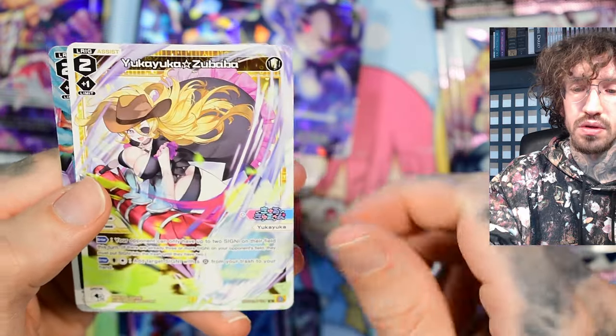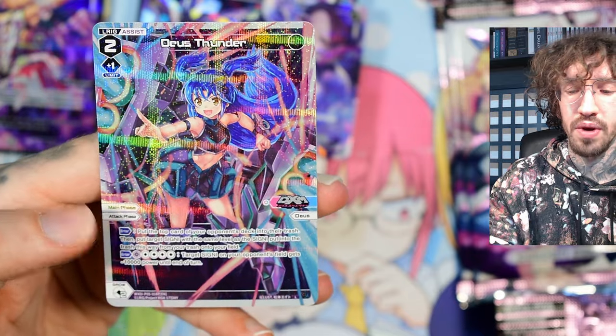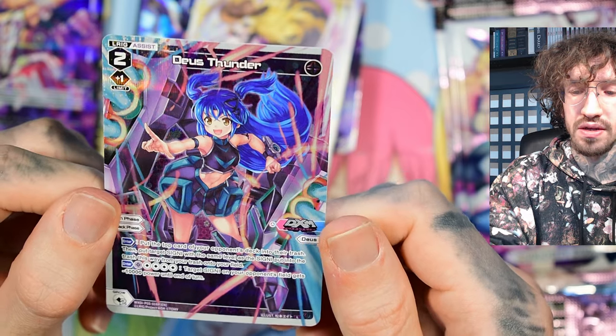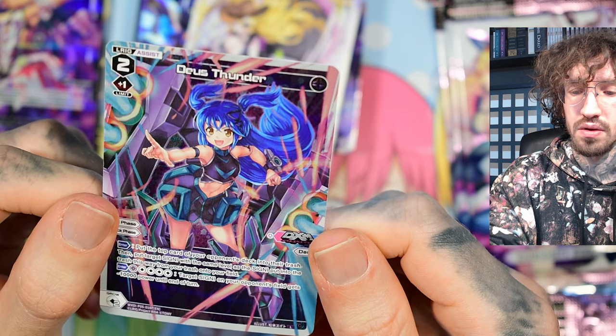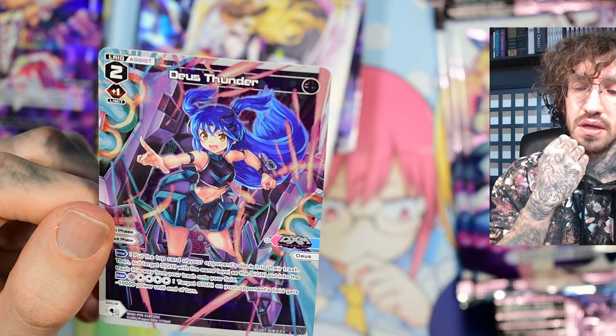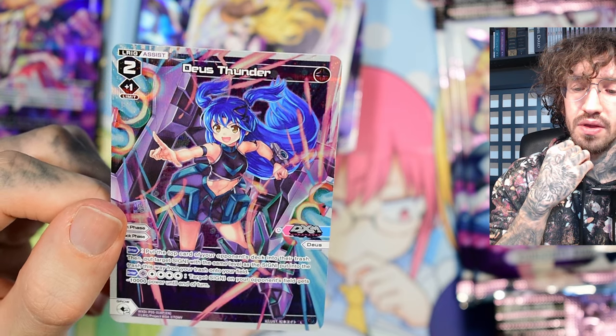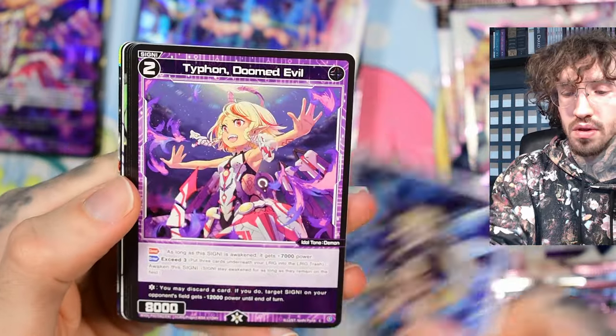We have Deals Thunder. For two colorless to grow, you can play in the opponent's attack phase: put the top card of your opponent's deck into the trash, then put target signi with the same level as the signi put into the trash from your trash onto your field. The problem is, if the first card in the opponent's deck is not a signi, you can't do anything. There are a lot of better black assist elrigs, so I don't think I'll use this one.